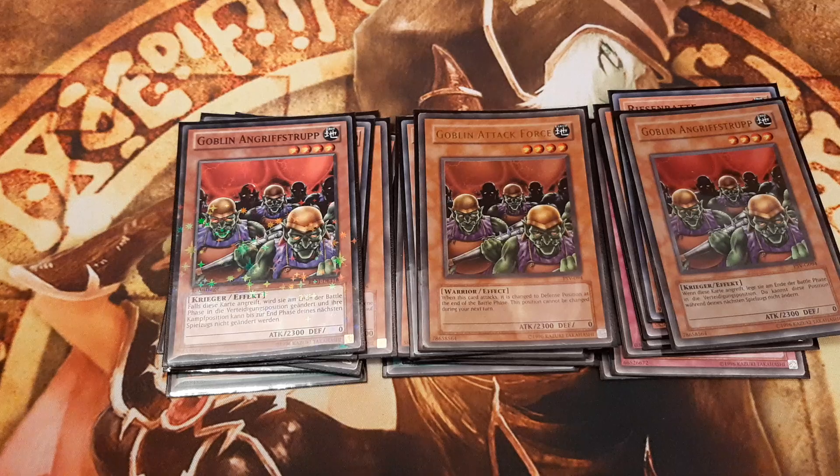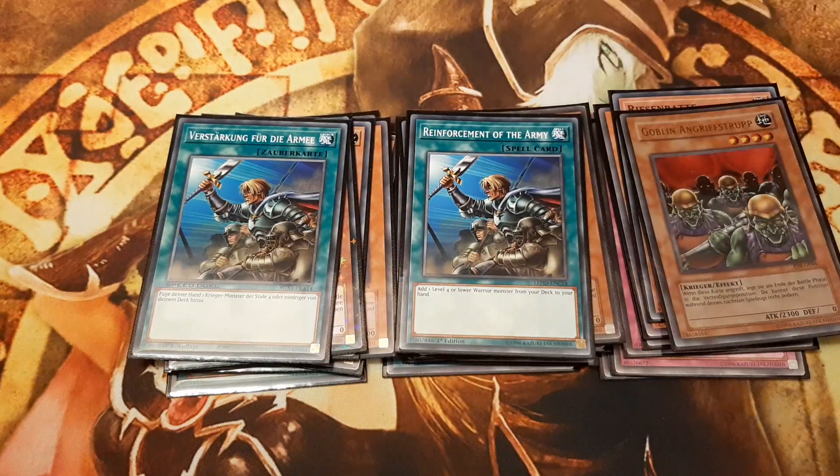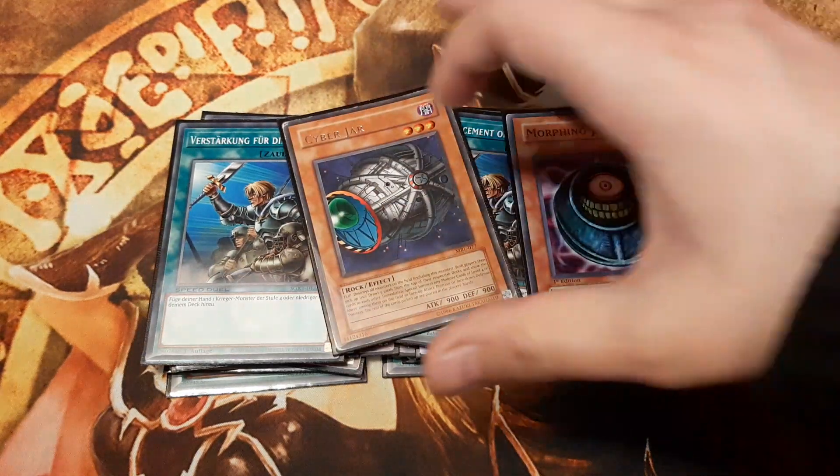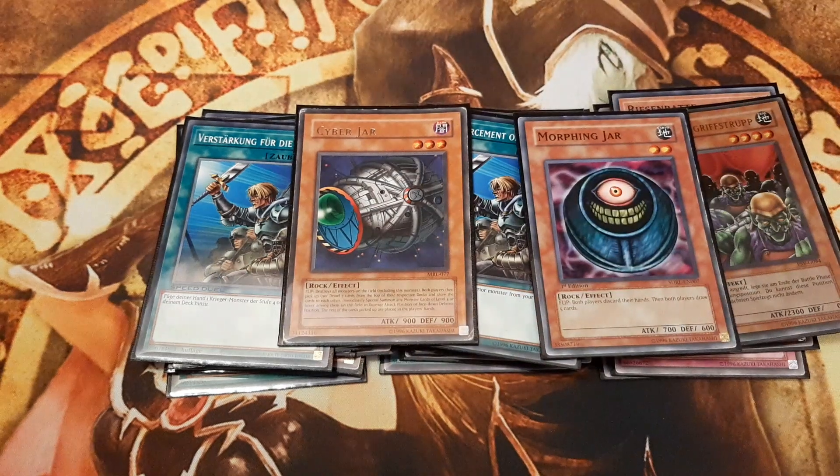Another nugget in this deck has to be Reinforcement of the Army, which can search out directly from the deck either a control-themed Dreamclown or a beatdown-themed Goblin Attack Force. Cyberjar and Morphing Jar speed up the tempo of this deck and let us dig 5 cards deeper and search for Labyrinth of Nightmare, in case we did not draw into it beforehand.